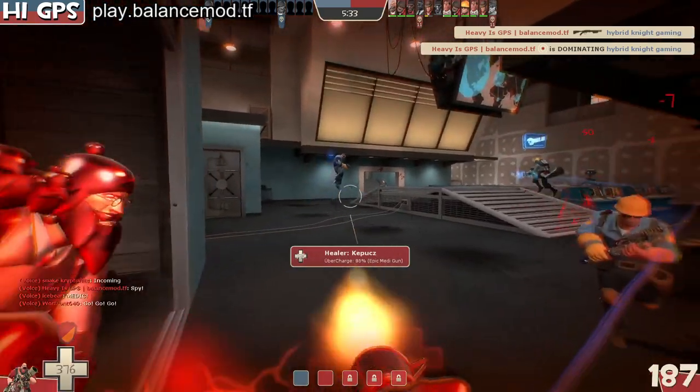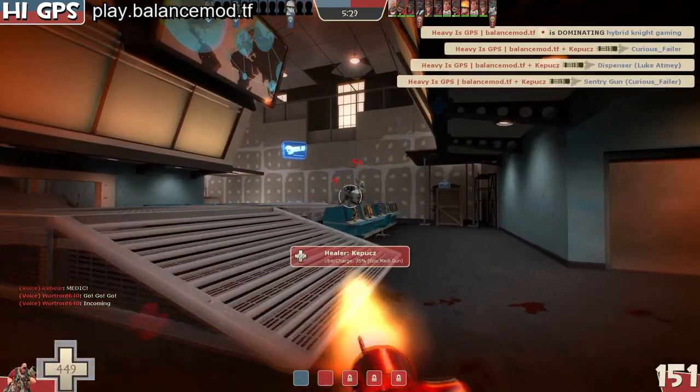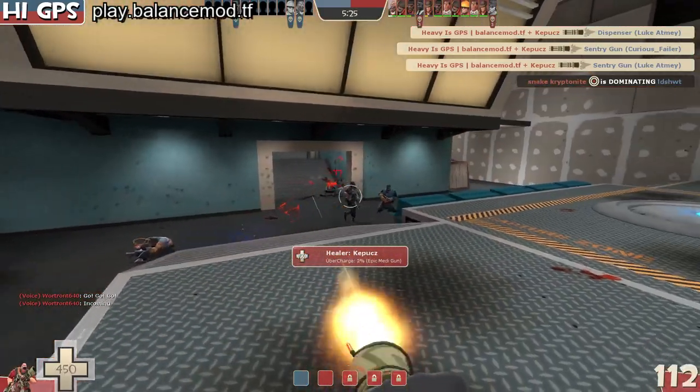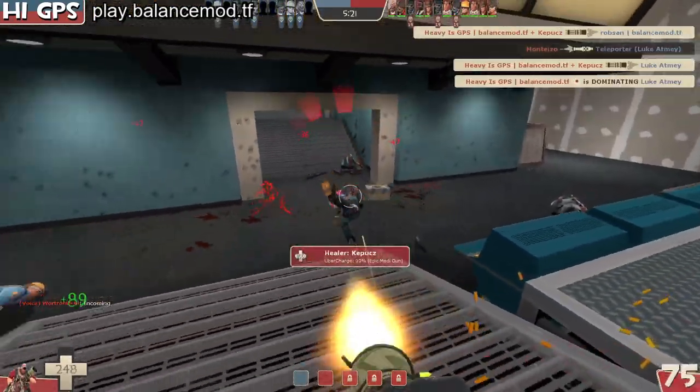I'm good to go. I have Battalions Backup. So I'm just gonna use this to get here, kill the sentry. What else is over here? Who else can I kill? There's also stuff behind me, but I'm so focused on stuff in front of me.